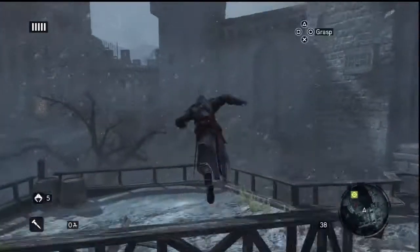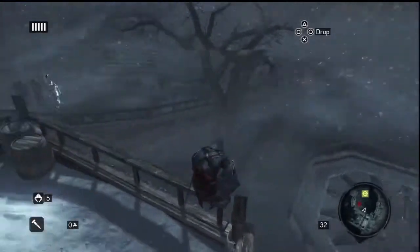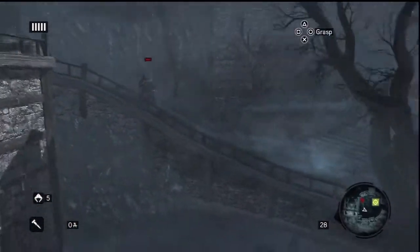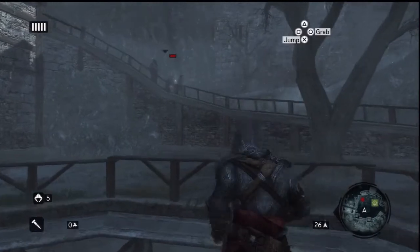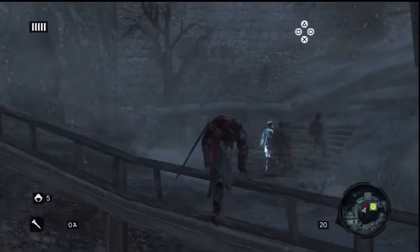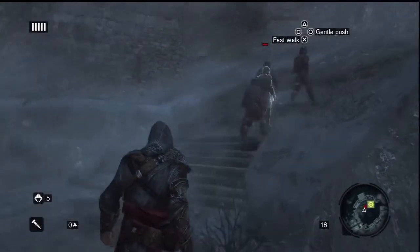What's up guys, Pyro Stasis here, and this is part 2 of Sequence 1 of my Assassin's Creed 3 walkthrough. The mission requirement to get 100% sync on this one is to not fail a single tail. And it's honestly pretty simple.